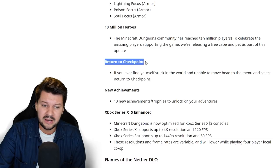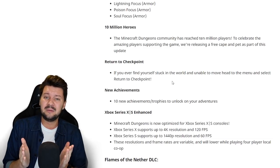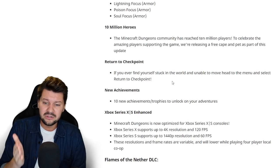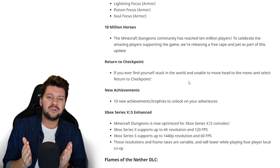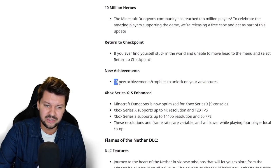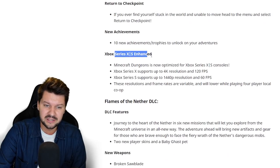The return to checkpoint feature is a very awesome new addition. When you press Escape on PC or go to your menu on console, you can get back to a previous checkpoint to unstuck yourself — very useful for when you fall out of the world or get stuck. Also, 10 new achievements have been added, and the Xbox Series X version has been enhanced.